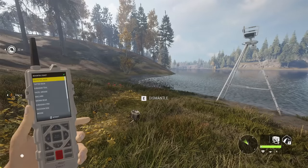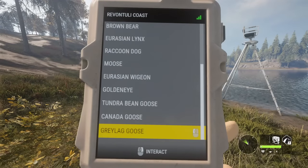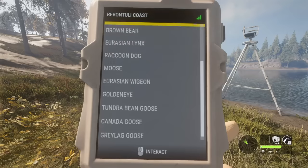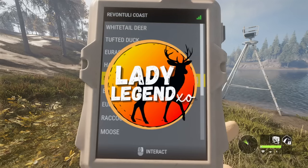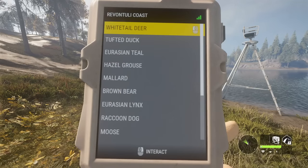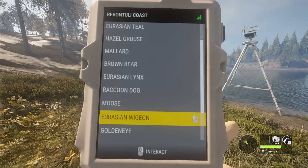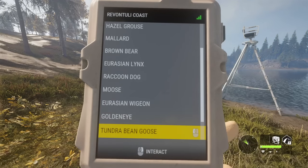When you bring the e-collar to Revontuli Coast, look at all the different species there are a collar for on this map. There are 14 different species of collar inside the electronic collar, all sitting right in my hand. The three we're going to be using today are Eurasian Wigeon, Goldeneye, and Tundra Bean Geese.